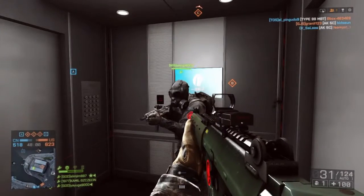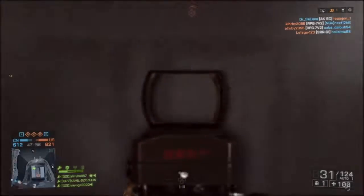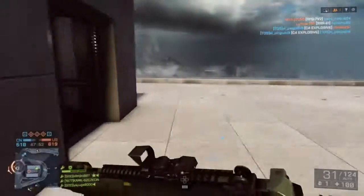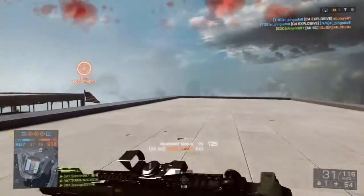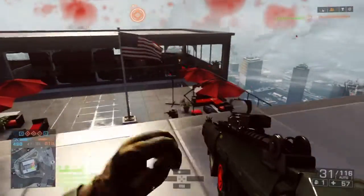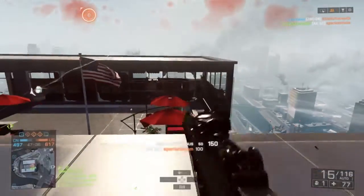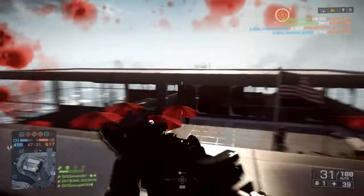Guns also play a good part in tactical advantage. If you pop around a corner and there's a guy with an LMG on the opposite side, and you've got a dinky little shotgun, you're not going to do much to him and he's going to mow you down. Height advantage also matters because we're higher up — they can't see as much as us, and we can see more of them.